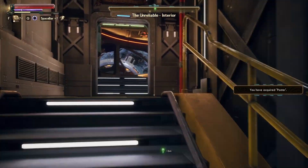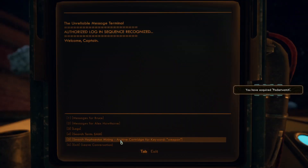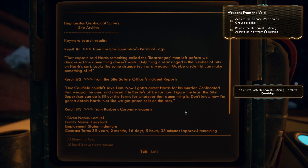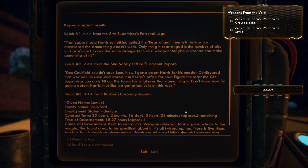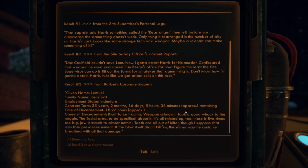We acquired a poster — that's gonna be in our room, or just around the ship. Searching Hephaestus Mining Archive Cartridge for keyword 'weapon.' Result one — from the site supervisor's personal logs: 'That captain sold Harris something called the Rearranger, then left before we discovered the damn thing doesn't work. Only thing it rearranged is the number of bits on Harris' cart. Looks like some strange tech or a weapon — maybe a scientist can make something of it?' Result two — from the site safety officer's incident report: 'Doc Coalfield couldn't save Lim. Now I gotta arrest Harris for his murder. Confiscated that weapon he used and stored it in Birdie's office.'